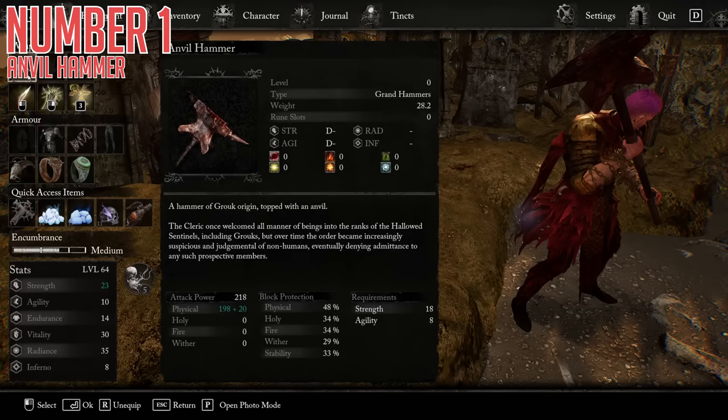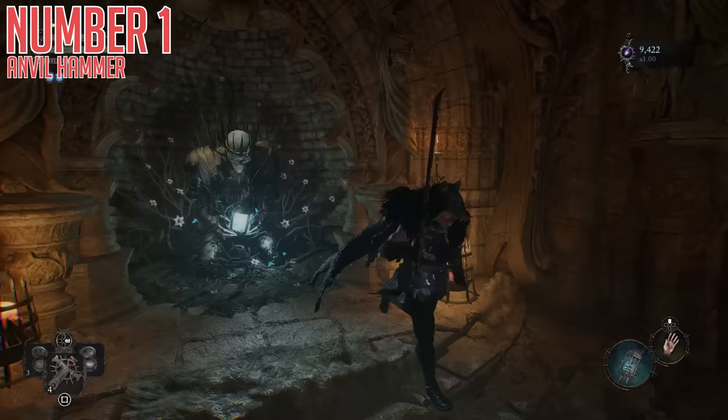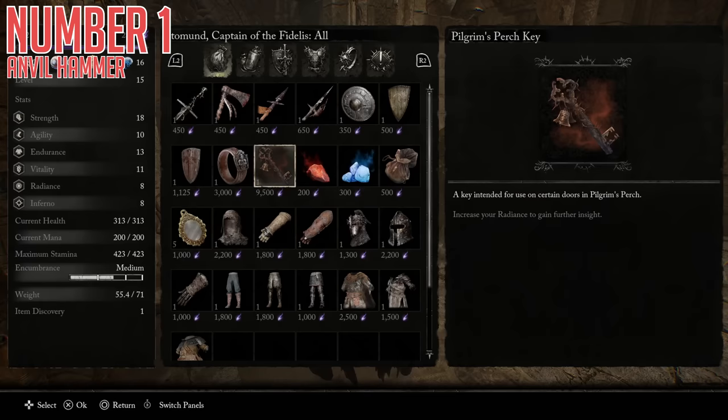First up we have the Anvil Hammer. Double D minus scaling on strength and agility, but this thing has insanely high base damage, especially considering how early you can actually find it and how early you can use it, as the stat requirement to wield it is quite easy for a strength-focused build. Also, it's just sort of an anvil on a stick — how on earth could anyone not want to have an anvil on a stick?